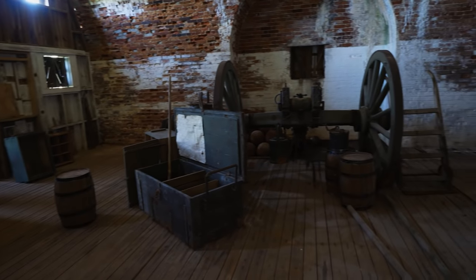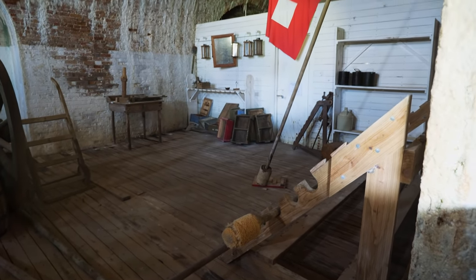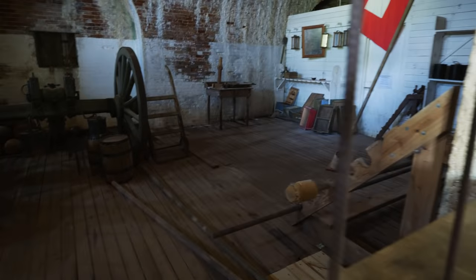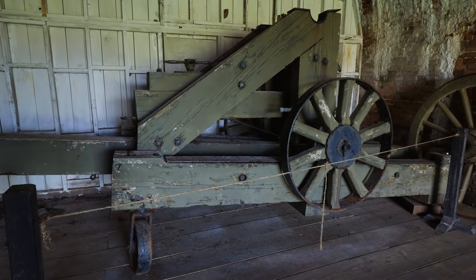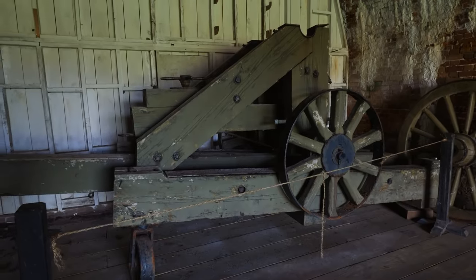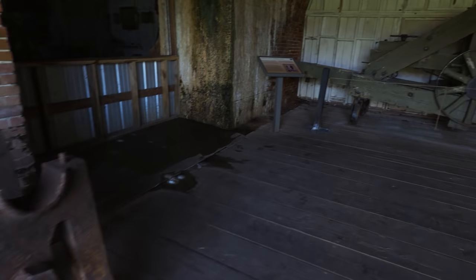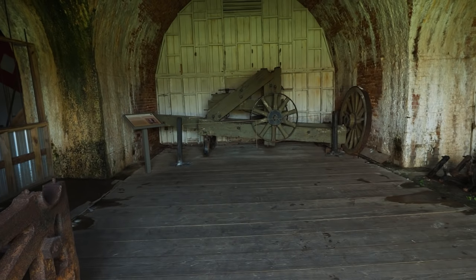What we're looking at now is the area where the ordnance sergeant would work out of. The ordnance sergeant was in charge of ammunition, arms, and everything like that. You can see some ramrods there and some cannonballs over here. Here's a closer look at one of those wooden gun carriages — you can see the wheels where they could traverse the whole mechanism and aim the artillery piece wherever they wanted. And here's an old mortar carriage. These are all original pieces.